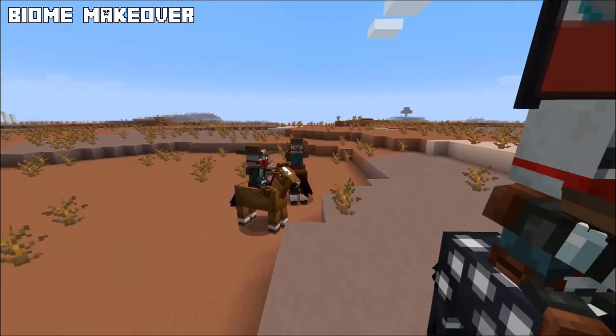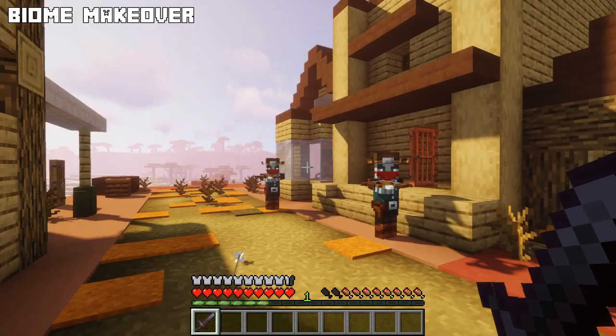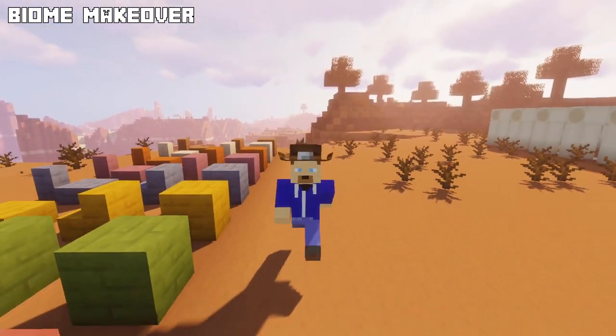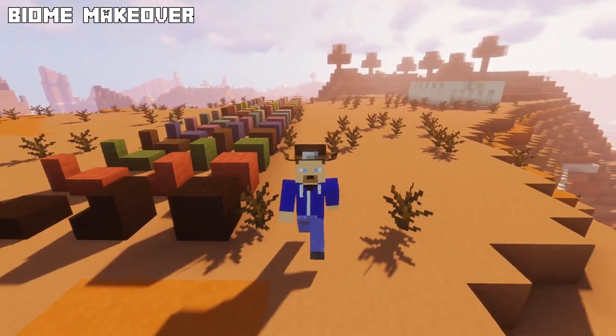Occasionally a group of bandits on horseback can be found equipped with crossbows, cowboy hats and a unique banner. You better be prepared or they will attack and destroy you. A number of new building blocks have been added too — there are 17 varieties of terracotta bricks complete with stairs, slabs and walls.